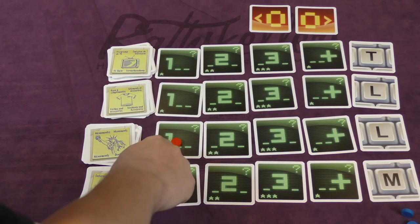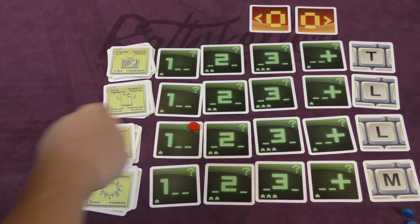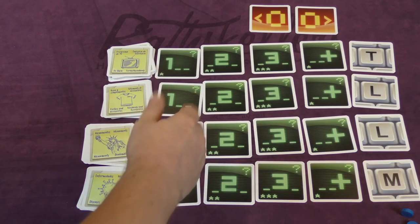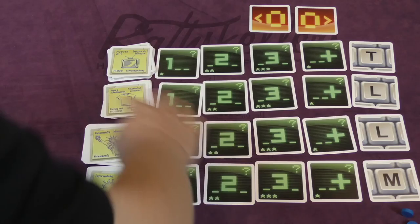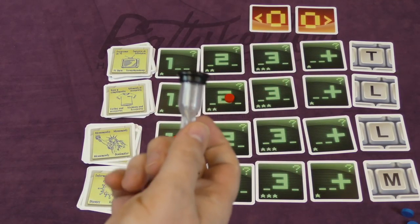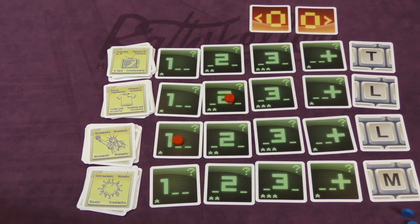If somebody on the other team disagrees, they just push the token up to the question mark, and you'll argue over it after the timer has run out. Meanwhile, for clothes and accessories I might say sleeveless gown. For a TV show starting with T — I can't think of one, and the timer runs out. No worries — the other team flips it and now it's their turn.